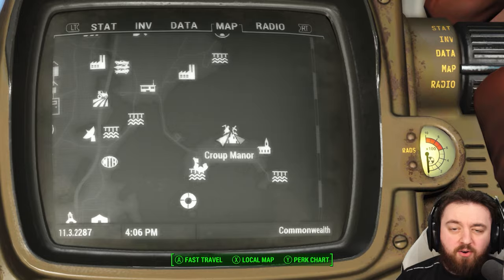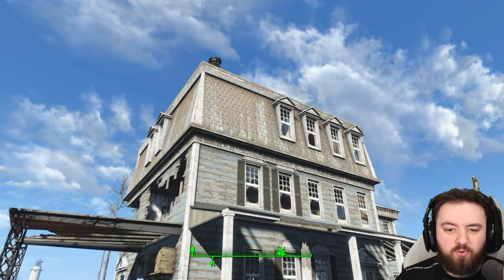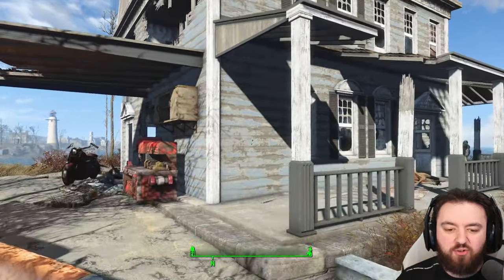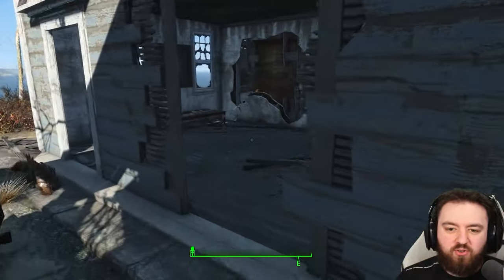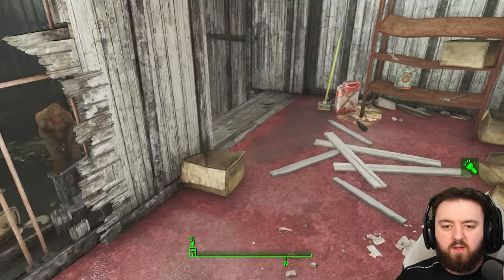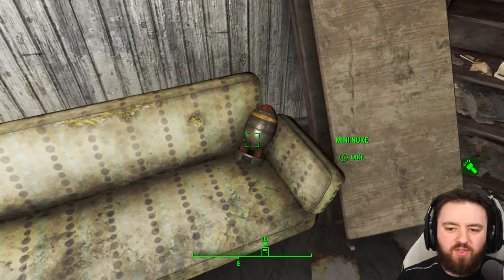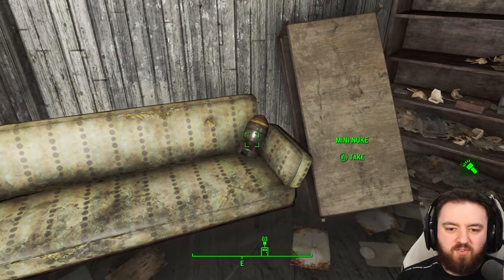Next, head to Krup Manor. You'll probably be coming here to clear it out as a settlement anyway, so fight to the roof, get the key from the dresser, and make your way down into the basement. Once you clear the basement out, the mini nuke is just sitting over here on the sofa having a bit of a chill.